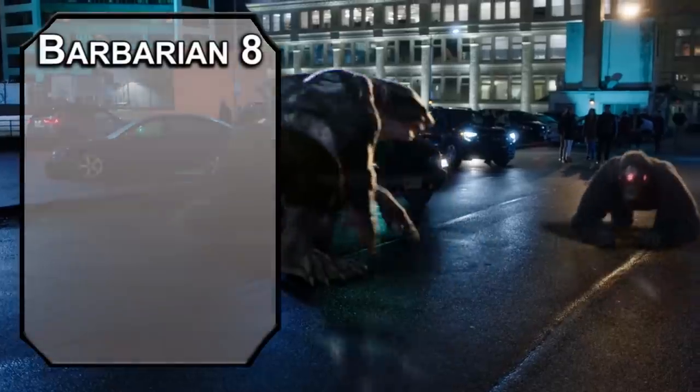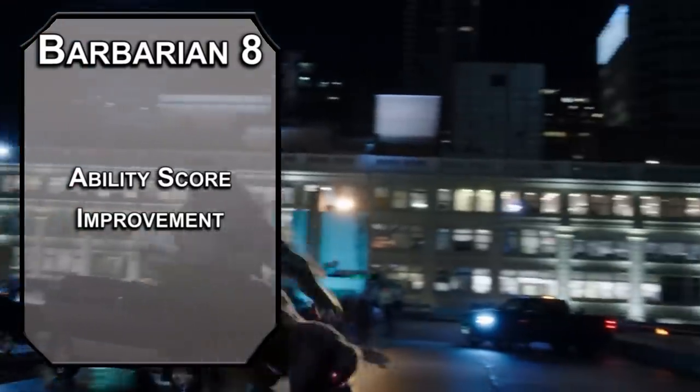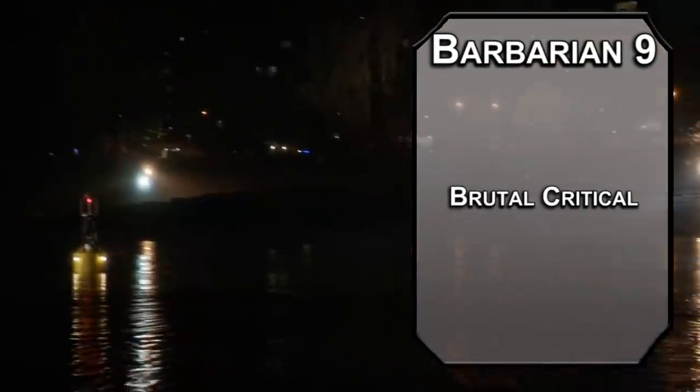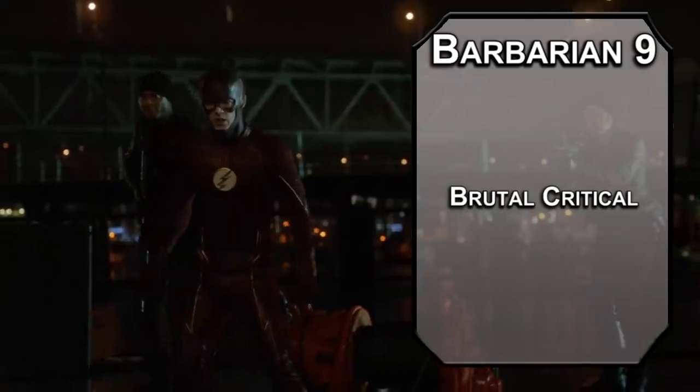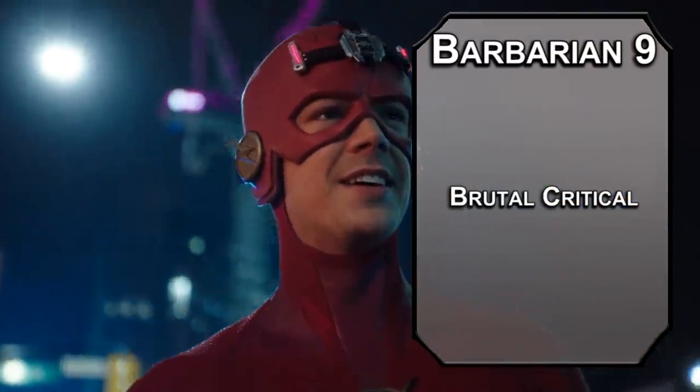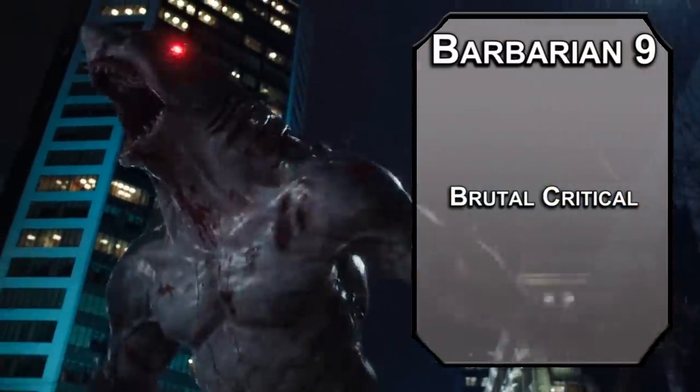8th level barbarians get another ability score improvement — cap off that Strength so you can rip someone's entire head off with a single bite. At least you could if you critically hit. Especially at barbarian level 9, since you get Brutal Critical, adding an extra damage die to your critical hits. 3d8 plus 8 piercing damage in a single hit, followed up by another bite, and you can effectively double your crit chance with Reckless Attack. Ask Amanda if you care about the number crunching on that, but I'm pretty sure we lost you as soon as we said crunch. What was the second word we said though?